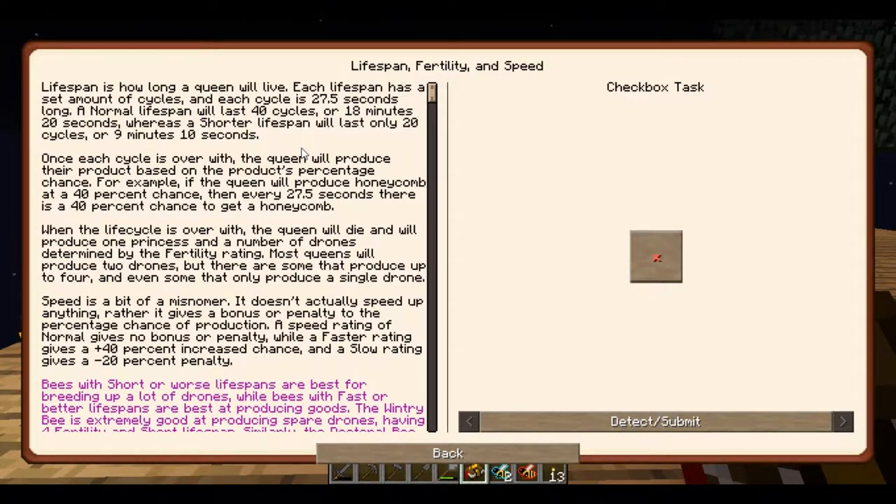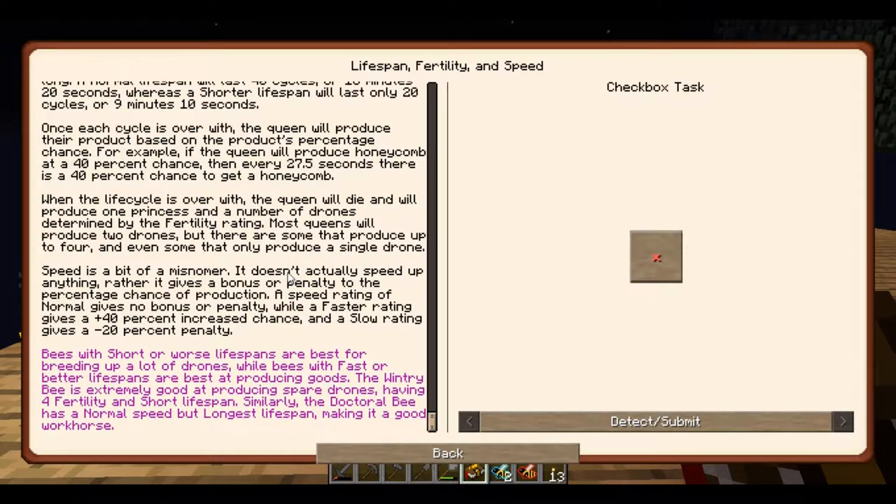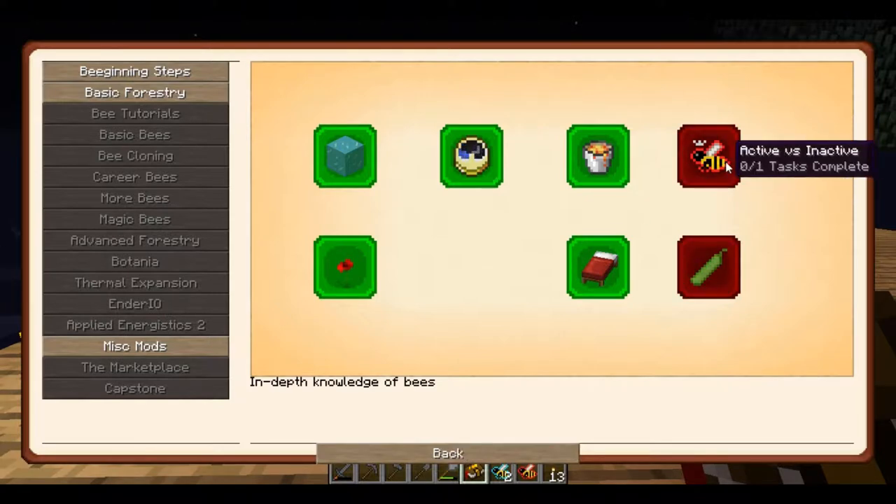'Speed' is a bit of a misnomer — it doesn't actually speed up anything, rather it gives a bonus or penalty to the percentage chance of production. A speed rating of normal gives no bonus or penalty, a faster rating gives a 40% increased chance, and a slow rating gives a negative 20% penalty. Bees with short lifespans are best for breeding up drones, while bees with fast lifespans are best for producing goods. The Winter bee is extremely good at producing spare drones with four fertility and a short lifespan. The Doctoral bee has a normal speed but the longest lifespan, making it a good workhorse — eventually I'd want to get that genetic and put it on all my bees for production. Let's just claim that — this can be useful later.